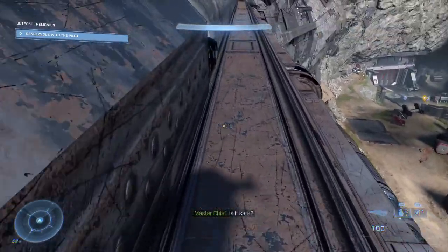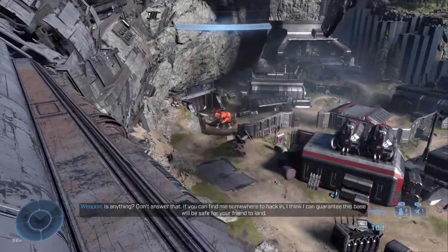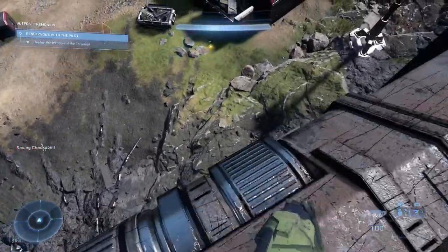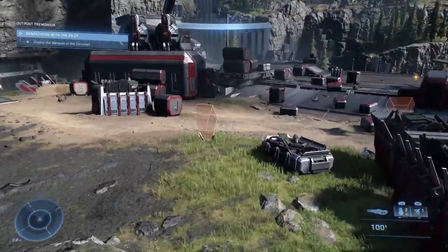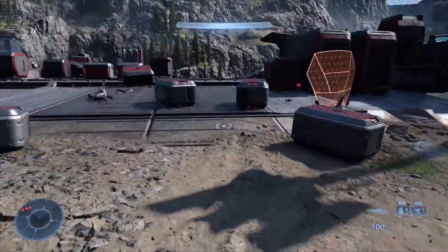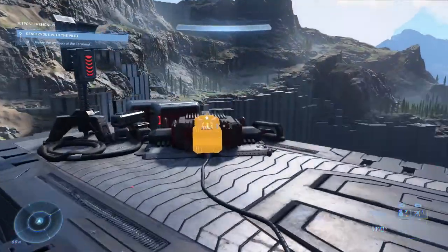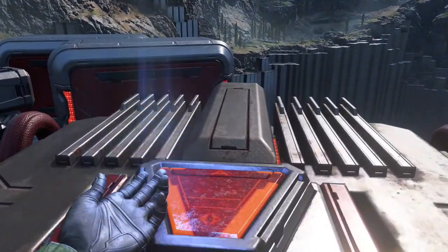We're just about done with the mission and you can see the value of this gun — there are a couple more guys down there. It makes taking targets out from distance a lot easier. My suggestion is that if you're going to do something like pick up an audio log or open a door, switch to your secondary weapon to do it. Because if you accidentally pick up another weapon, that's it — you have lost the Scorpion Cannon forever.